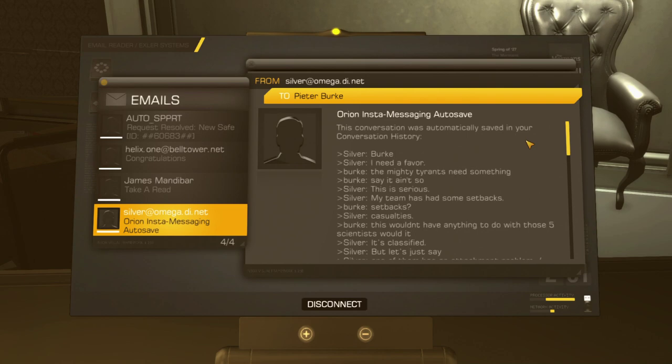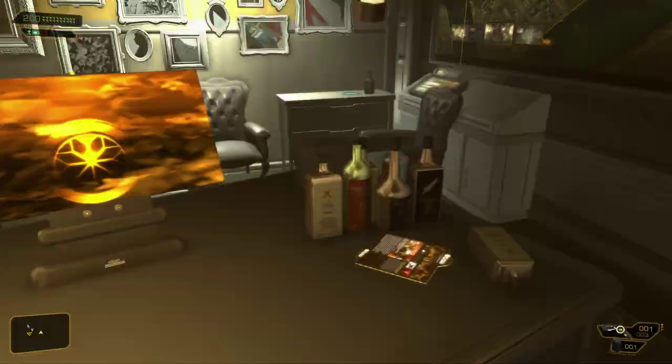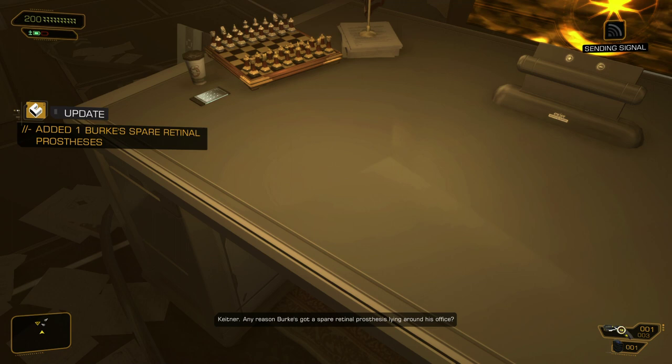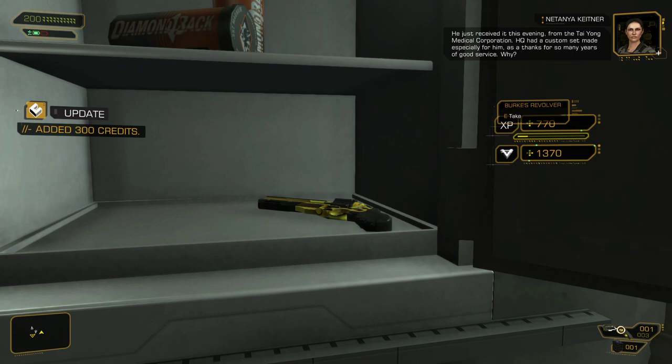We have information about Hydra's nerve extension and talking about test subjects. We also have a chat log here between Silver and Burke, talking about casualties. What else? A newspaper — I think this is the same one we saw earlier. And we have this: Keitner, any reason Burke's got a spare retinal prosthesis lying around his office? He just received it this evening from the Taeyong Medical Corporation. HQ had a custom set made especially for him as thanks for many years of good service.